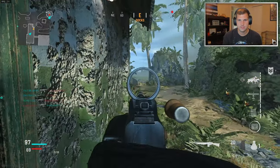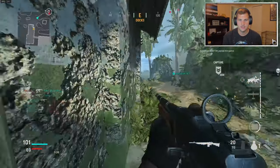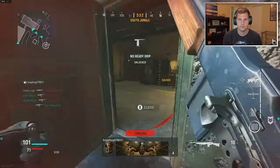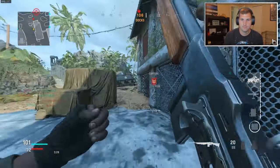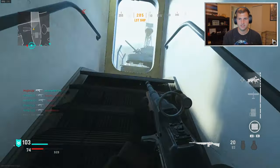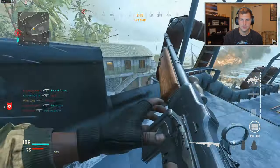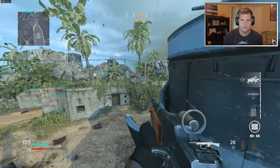Whenever I get on these good killstreaks I start sweating — it's that nervous sweat. I'm really not playing close to the objective because I just want to pick people off. That's my strat right now: sit in the back, pick my shots, because with the BAR you're gonna get some pretty long range engagements that you're gonna win.